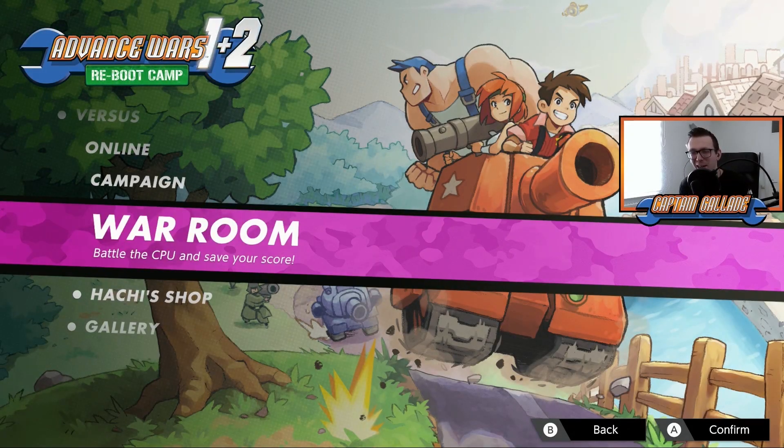Hey guys, this is CaptainGalate and welcome to the second episode of our Advance Wars Reboot Camp War Room campaign. Last episode we went to Span Island to get an S rank there, and today we're gonna move over to the next War Room.